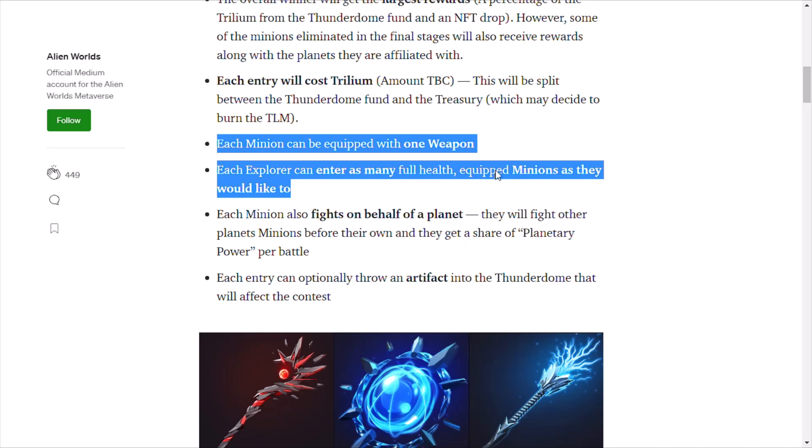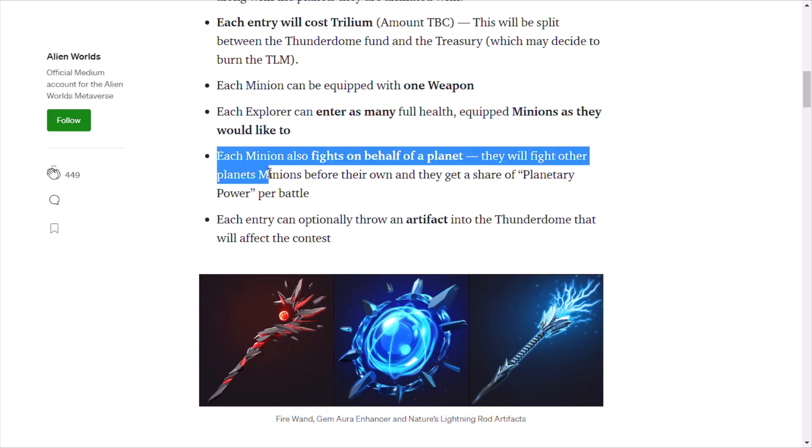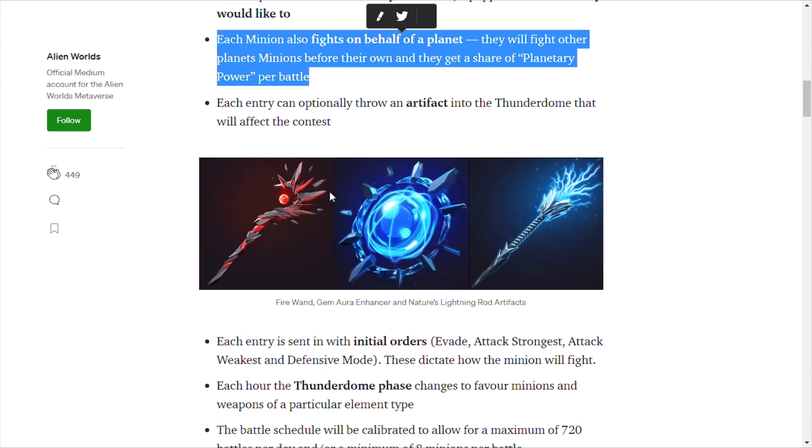Each explorer can enter as many full-health equipped minions as they would like. Each minion also fights on behalf of a planet — they will fight other planets' minions before their own, and they get a share of planetary power per battle. So it looks like some of you will be getting your wish and your minions will be fighting on behalf of your planet.